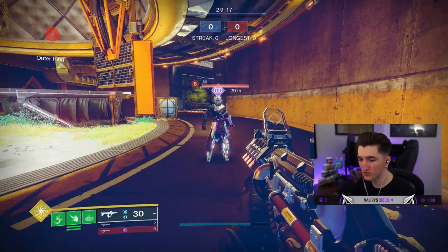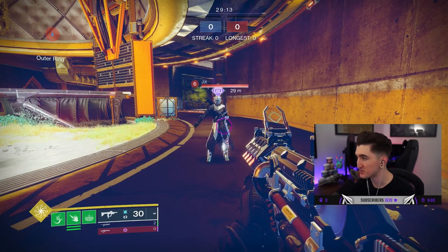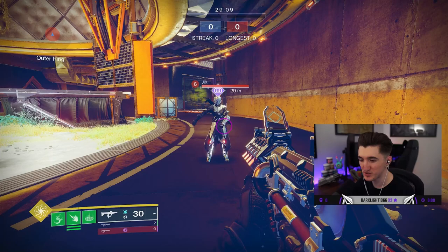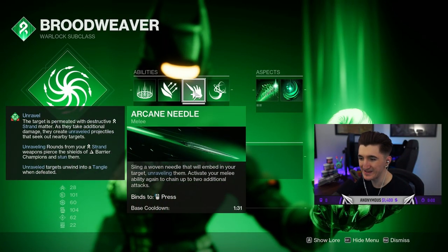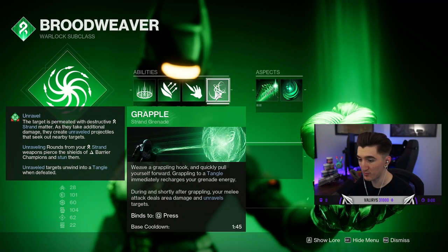Ladies and gentlemen, we're about to go through all the Strand abilities in PvP to showcase what kind of damage numbers we're looking at and what does what exactly. It's going to get a little bit scuffed because I'm going to be learning as we go along, but we've got Jixx here as our test dummy. We're on Brood Weaver, we have Healing Rift, Burst Glide, Arcane Needle — which is the only melee choice we have at the moment — and we're going to start with Grapple.